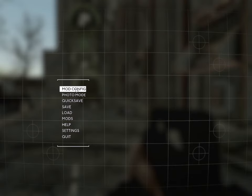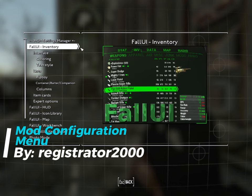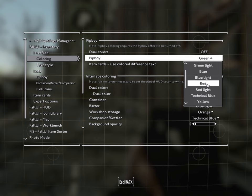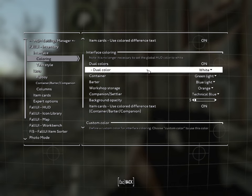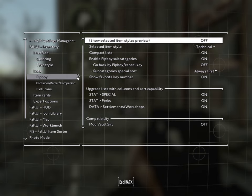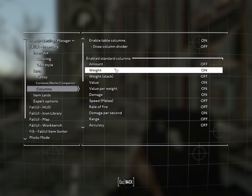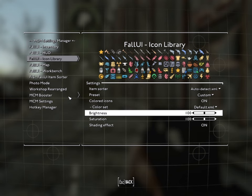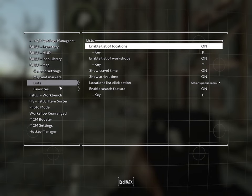If you're a control freak, you'll love the Mod Configuration Menu, or MCM. This tool lets you adjust mod settings on the fly, giving you complete control over every detail — no more backing out to the main menu just to tweak one setting. Everything you need is right here in the pause menu. Want to save your settings for future playthroughs or share them with friends? That's where the MCM Settings Manager comes in — it lets you transfer settings between saves, create multiple profiles, and even send your custom setups to other players. And to top it off, the MCM Booster reduces menu load times to near instant, because who has time to wait in the apocalypse?